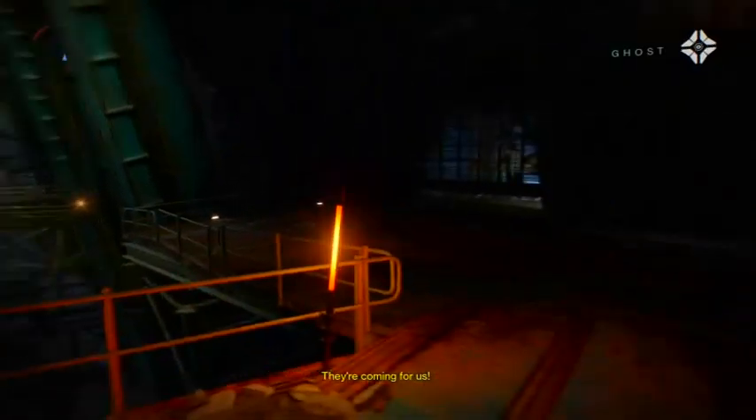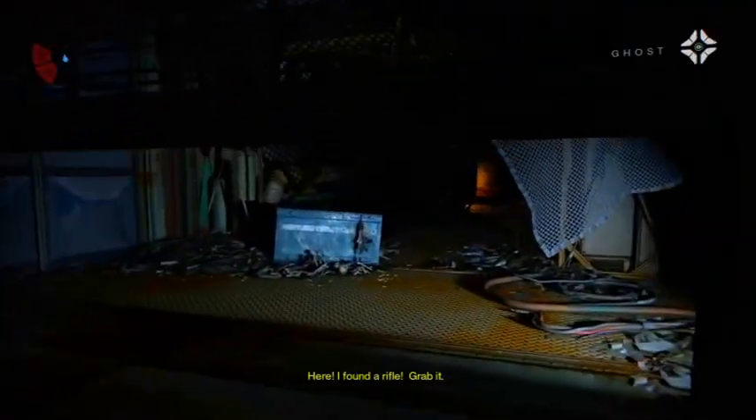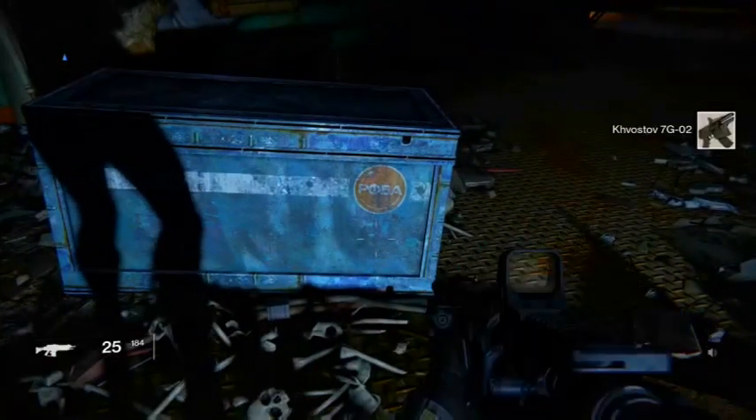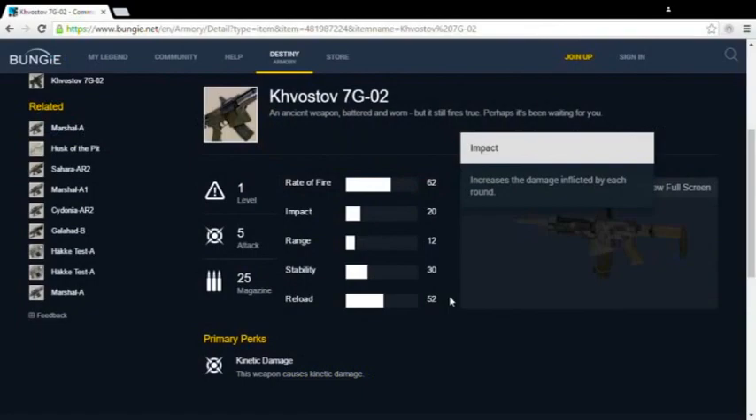Why hasn't it rusted away to nothing? How does it actually still work? The weapon is found inside the wall of the Cosmodrome — we know the purpose of this wall, and surely there were guards stationed at different points along its perimeter. But if you take a good look at the flavor text of the Khvostov, it actually gives some credence to this theory: 'An ancient weapon, battered and worn, but it still fires true. Perhaps it's been waiting for you.'